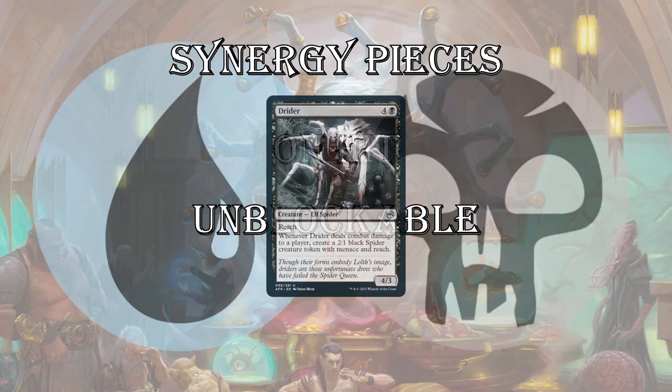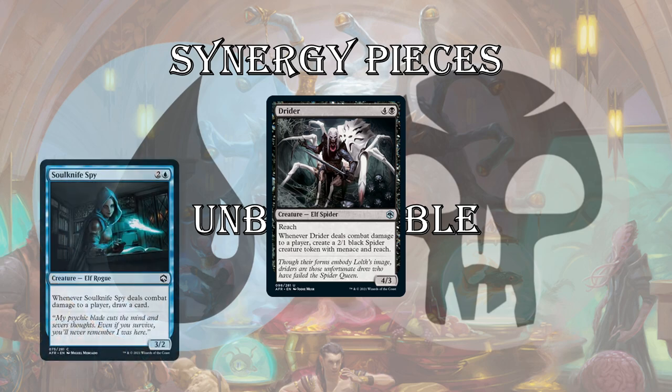Next up in Dimir, there's a Drider — a 5-mana card, so there will be a board presence when you cast it. But if you have Cradleplace, you can pay 2 and smack your opponent for 4, and it makes a 2/1 Spider token with Menace and Reach. That happens each time. Hit your opponent with this twice and they're probably going to concede. It also trades with dragons. I think this card has a huge effect if you can get in with it just once. Soulknife Spy — we talked about that — you'll play every one you get in this type of deck.